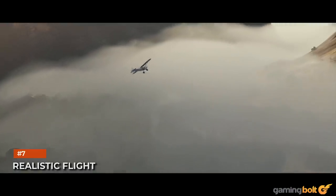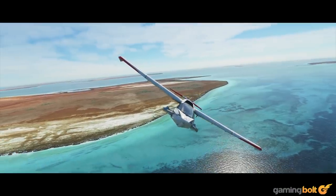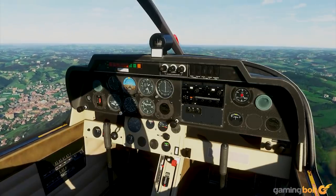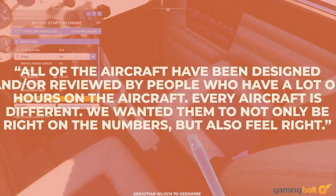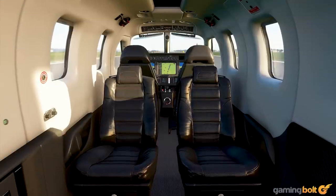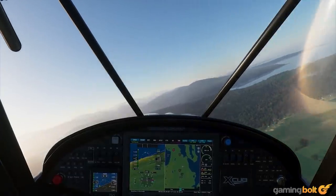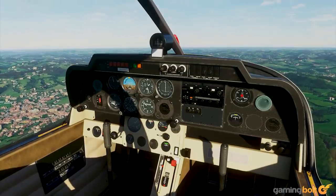Realistic Flight. The main point of a flight simulator is to realistically simulate the experience of flying in a plane. Asobo Studio has you covered on that end, with realistically modeled cockpits and high-fidelity audio that properly captures the thrill of takeoff, flight, and landing. CEO Sebastian Locke told GeekWire that all of the aircraft have been designed and or reviewed by people who have a lot of hours on the aircraft, and every aircraft is different — they wanted them to not only be right on the numbers, but also feel right. This includes comparing an in-game plane's performance with actual flight data. Those new to the series can simply jump in and start flying, while hardcore players can partake in each and every aspect of the piloting experience.